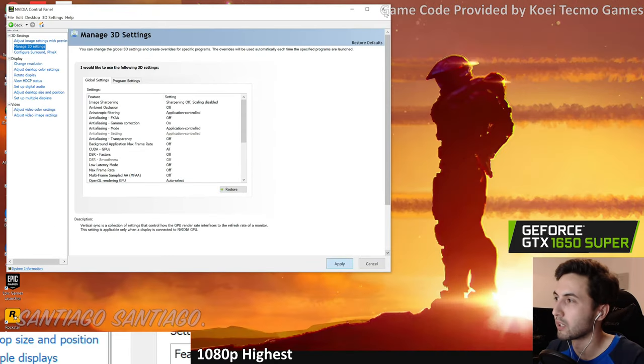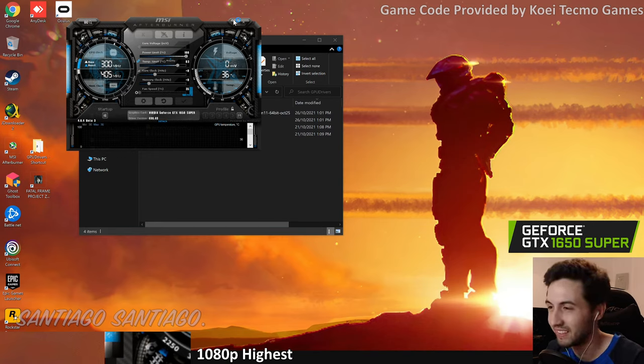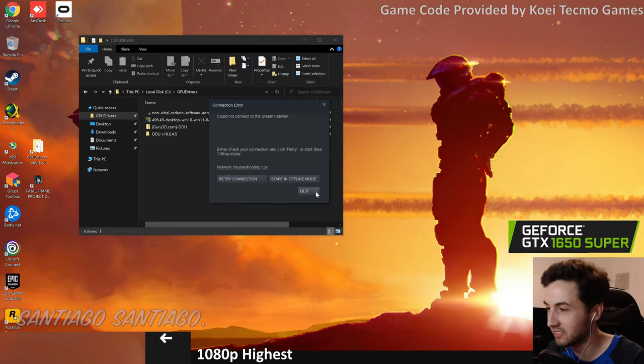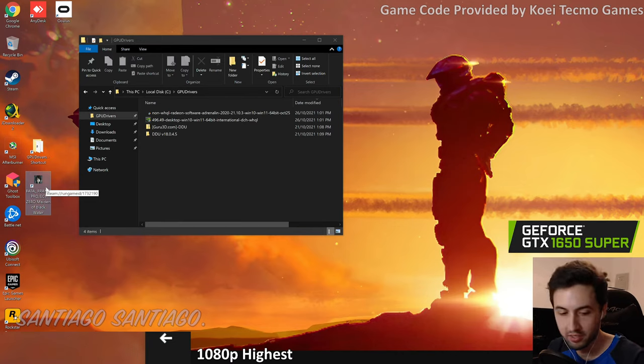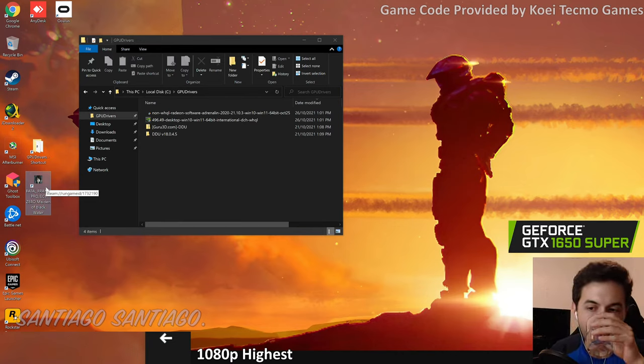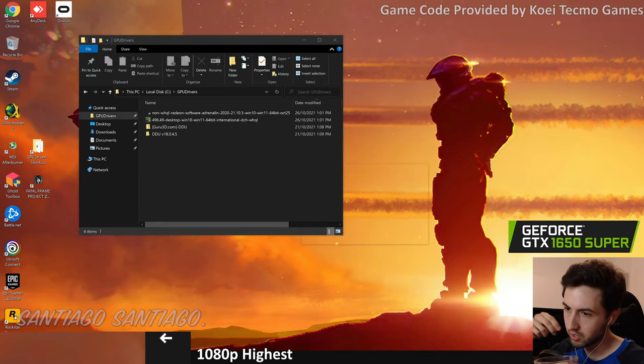In this game, if you go over 60fps you get super fast movement, and if below 60 you get very slow movement. I'm going to use Fast Sync and cap the frame rate when necessary so you can see how it works. It's kind of interesting when game speed is tied to frame rate.